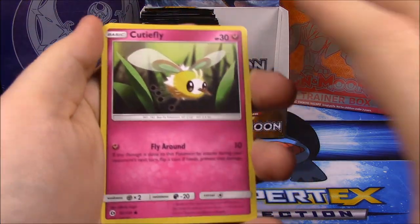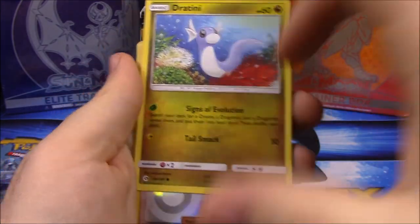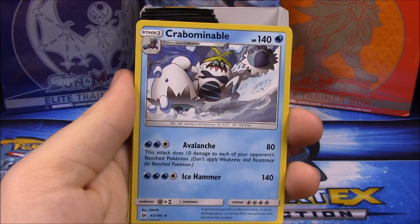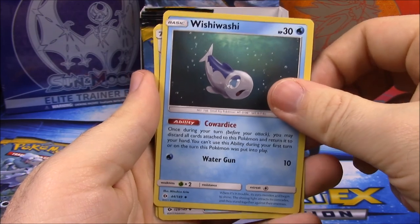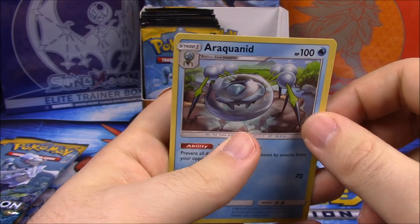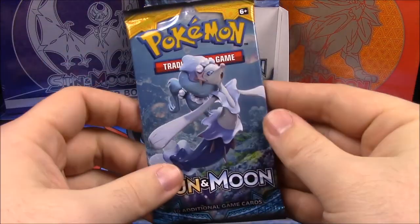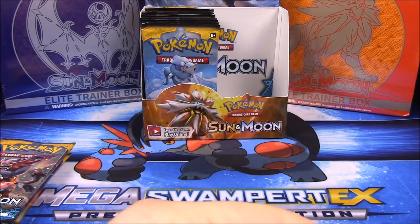We have a Cutiefly, Skarmory, Bounsweet, Alolan Diglett — oops, got too many things going here — Dratini, an Ilima trainer, ooh a Kommo-o — that looks cool — Leaf or Grass Energy, Wishiwashi — which is a funny name — Rare Candy trainer, and an Araquanid. I don't know how to say it — it's some kind of spider — and the other one is Dewpider, so that's another set.